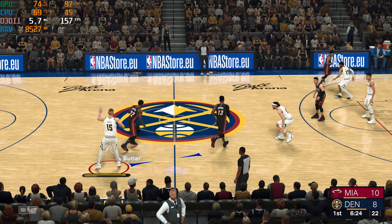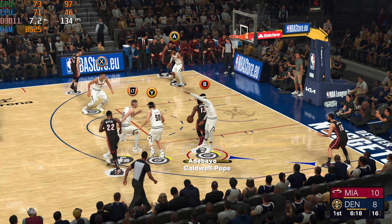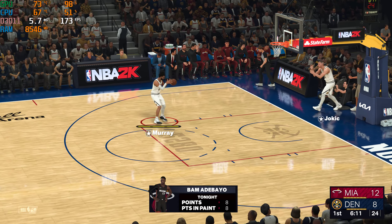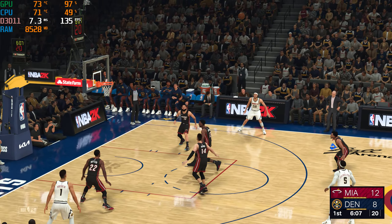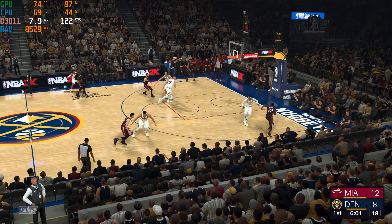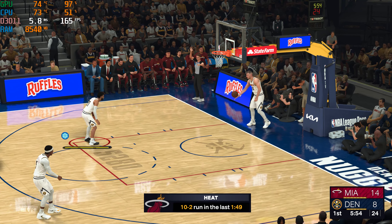First quarter of play, just over three and a half minutes in. Butler passes to Adebayo and Adebayo slams it in — excellent pass from Butler right there, that's why he's considered a team leader. The Nuggets have gone four of ten shooting the rock in this first quarter. Murray — no good. Hey, that's crazy — at least wait until you get across half court, my goodness.